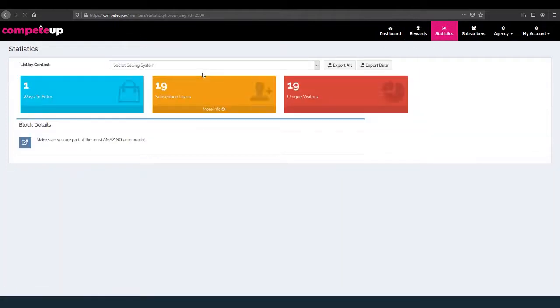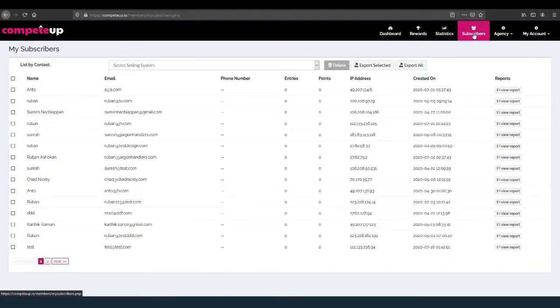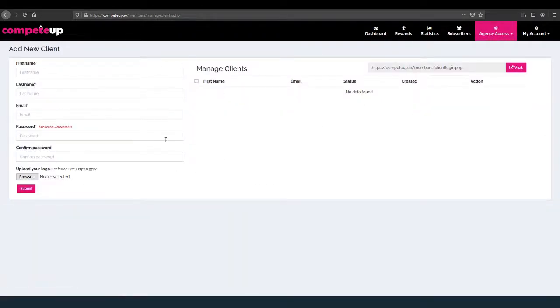I can come over here and look at my statistics. If I pull this up, you can see what happened with subscribed users, how many unique visitors — very simple. I can come over here and get my subscribers. And we even have an agency version for this software.